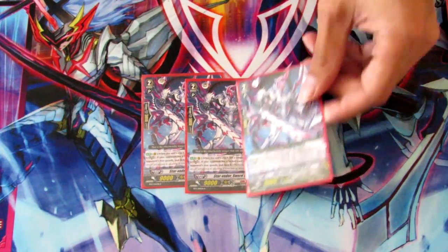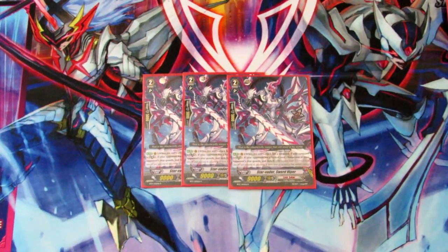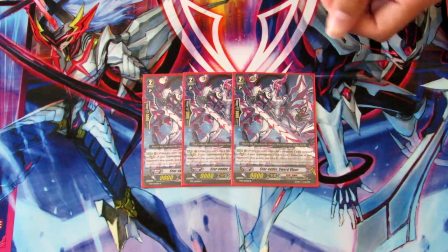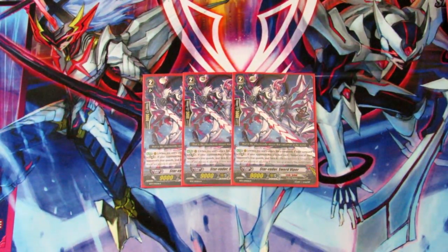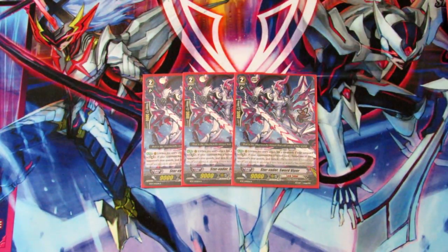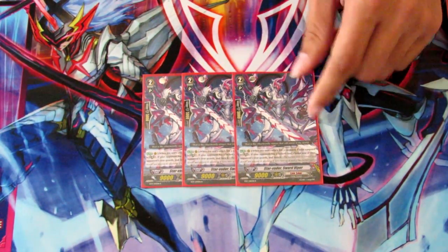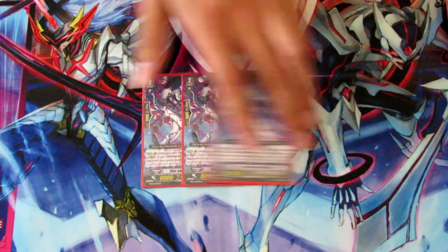Running three mates for Venom Dancer — Sword Viper. His effect is while you hit a Vanguard while you're in Legion, you get to lock another one of your opponent's rear guards. This is great because you can lead off with him — they're going to want to block it, or else they have to lock another unit and you're going to get another re-stand off of Venom Dancer. It's just a great combo.